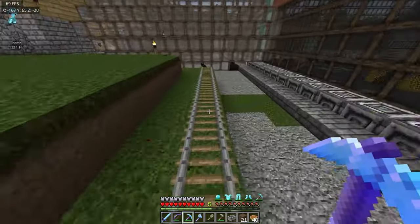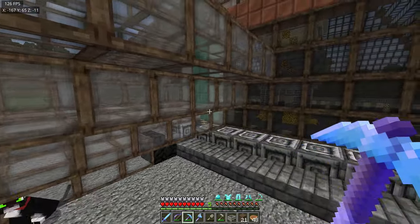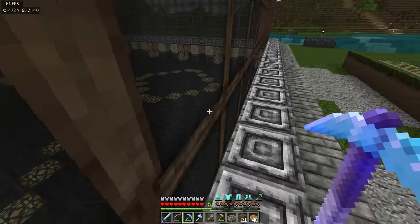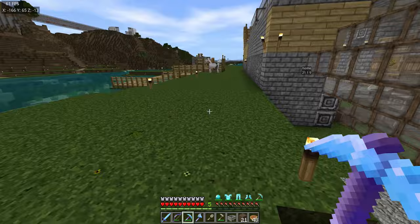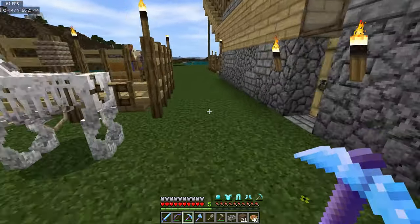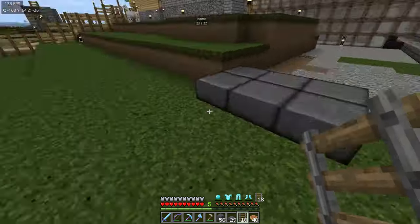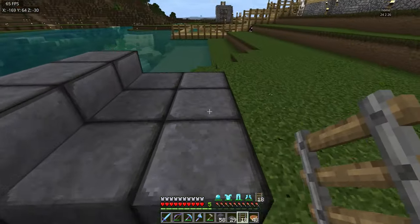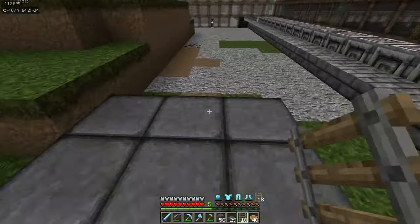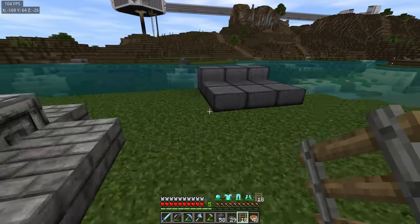So it'll come through here - I'm going to dig my way through there, the rails will go down there, and then we can start putting individual villagers into their individual cells. Can't wait - spent far too much time on this really. I was going to make a slab bridge over here, but apparently you can't place rails on slabs. Never knew that. I don't know where the stupidity is in that, but Minecraft - sort it out.